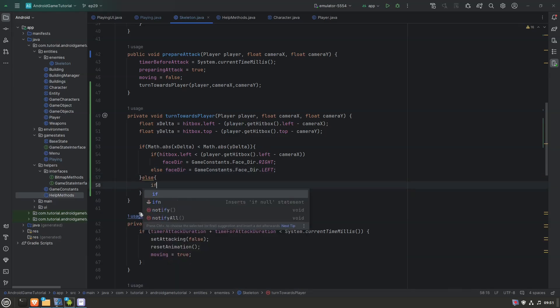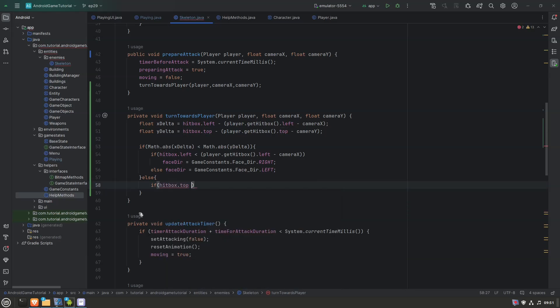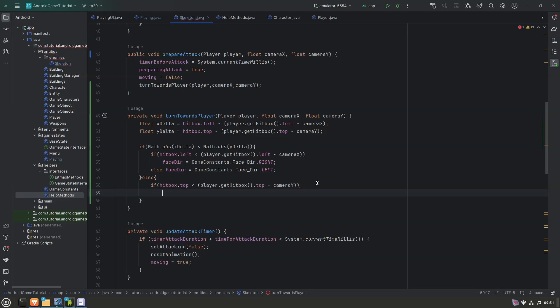Simple as that. Now we just need to do the same for vertical: if hitbox.top is less than the player's position, then we need to look down because the player is below us.